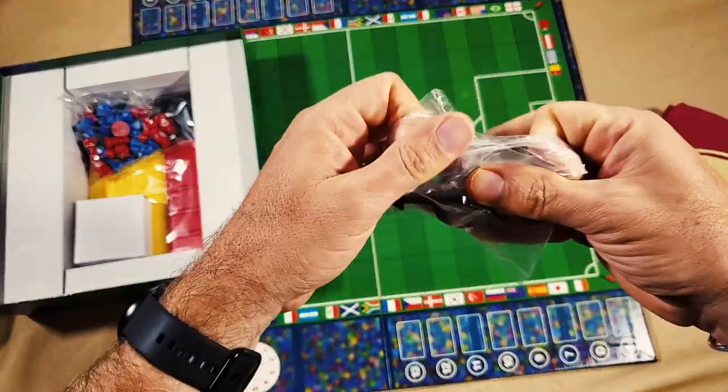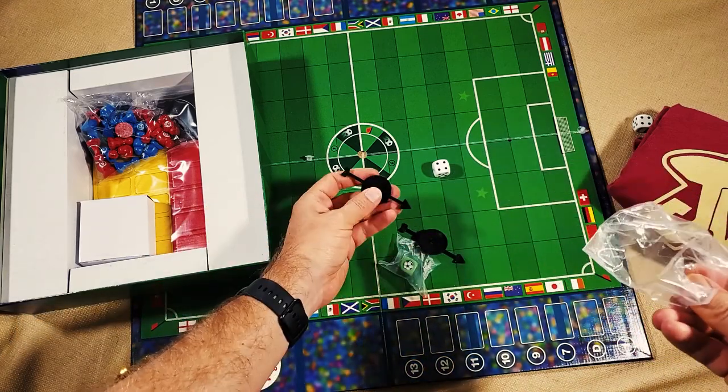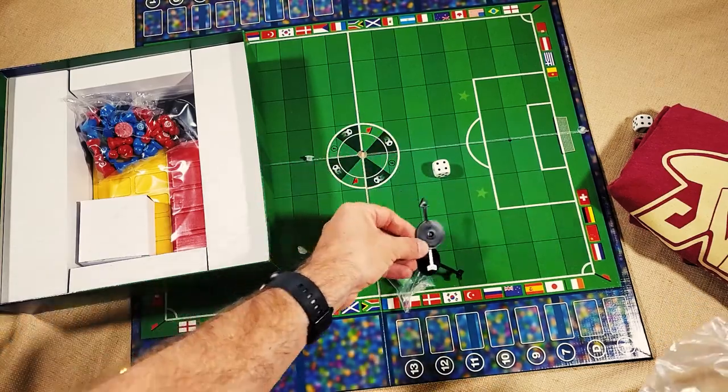Those are the spinners. It comes with two spinners — you can put one in the middle of the board to spin when shooting, and there's a second piece in case the first one gets damaged.